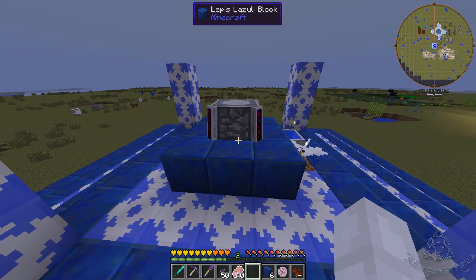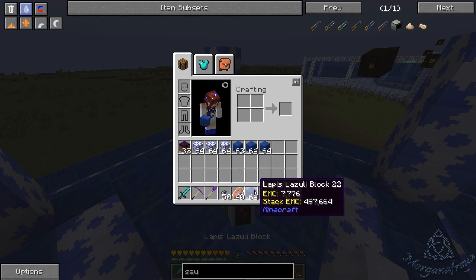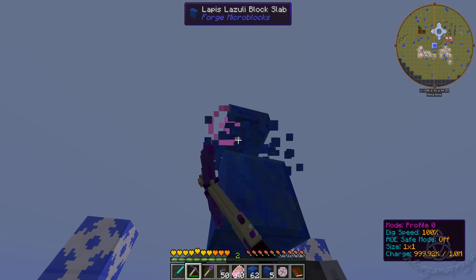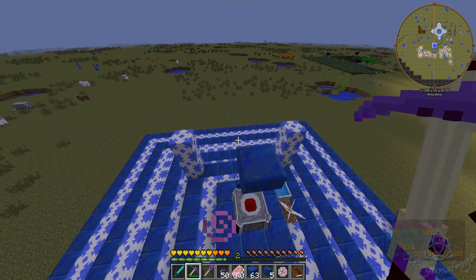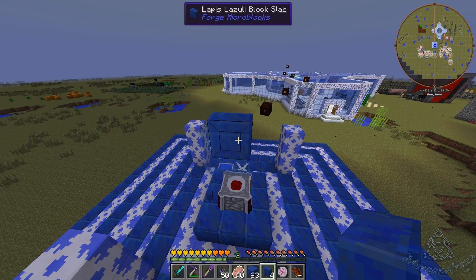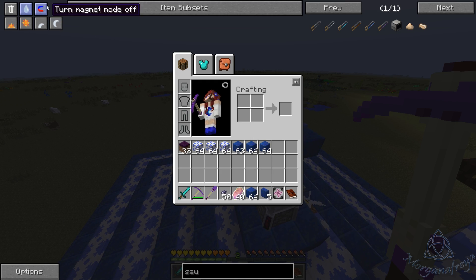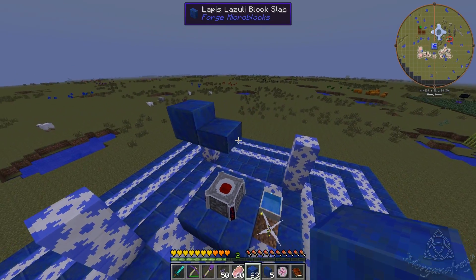Alright, so what we're going to do — first of all, we're going to just place these here, and then we'll put a slab on top, and then we'll take this out. And actually we're going to need... not what I wanted. Turn that back on, just while we're over here. Actually I don't need another slab — what am I talking about? We want this.